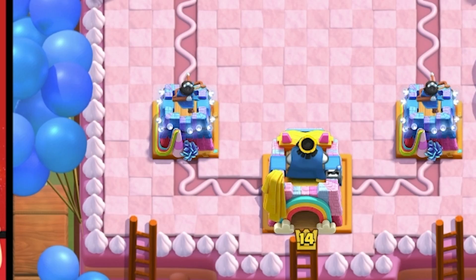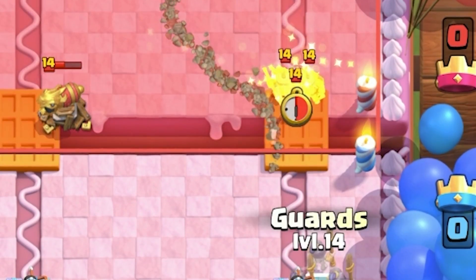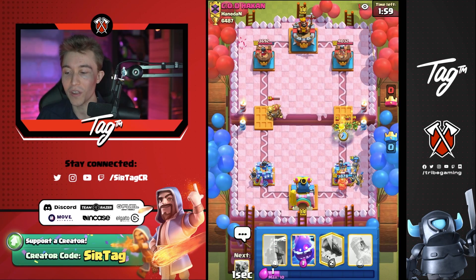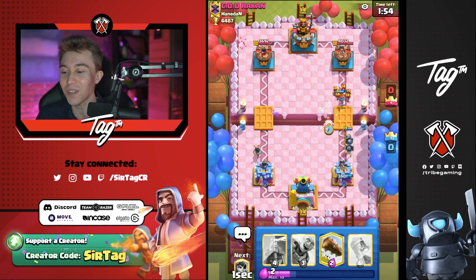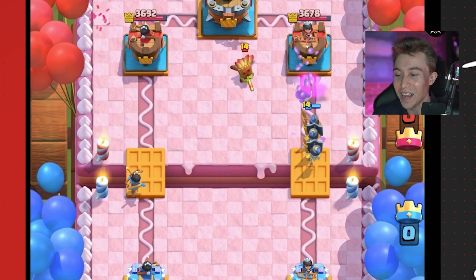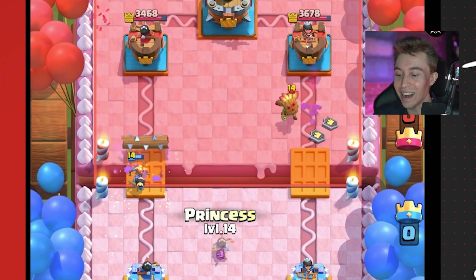Because he doesn't have Log, it is imperative that I cycle as many Princesses in the back as possible. I was sorely and gravely mistaken about this deck. He should Cannon Cart and finish off the Guards and the Valkyrie. Can we get the Electro Spirit down? Take and bake, baby — get that Valkyrie onto the tower. Log for days! That's beautiful. Two Princesses to clean up. I know that I'm going to sacrifice a Princess here, but it is what it is.